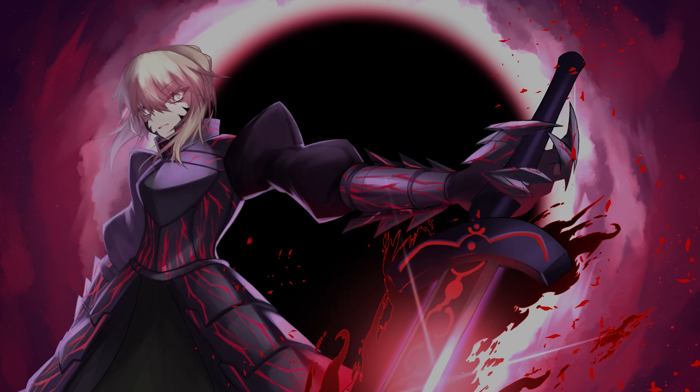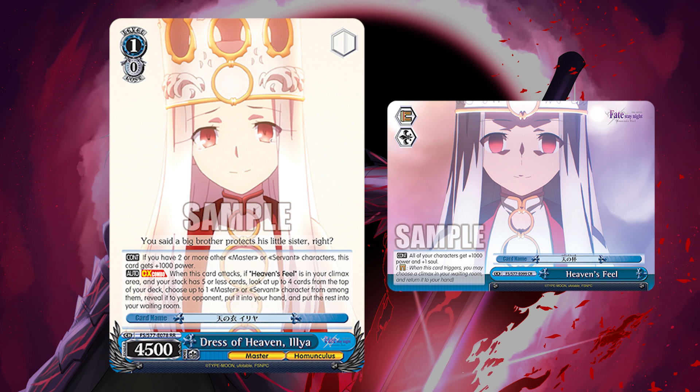To make sure we have those resources, we run the level 1 combo with Ilya. This is a Maduro combo — look at the top 4 cards of your deck, choose 1, add to hand based on trait: master or servant character into hand. Your stock does need to be 5 cards or less, which is actually a pretty big deal with this deck. Stock is something we need to pay attention to. This allows us to potentially plus cards into hand, which is what we need to help with our level 1 game.